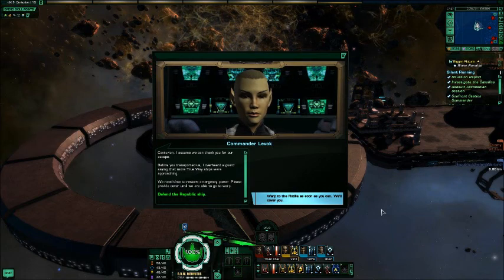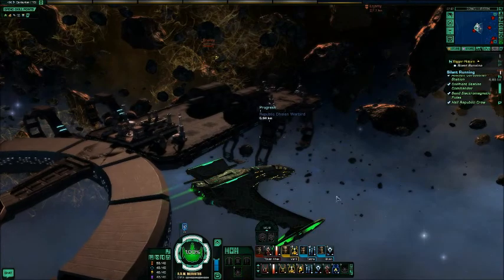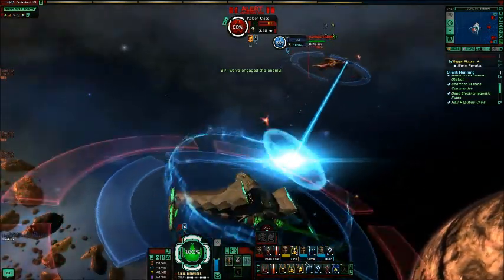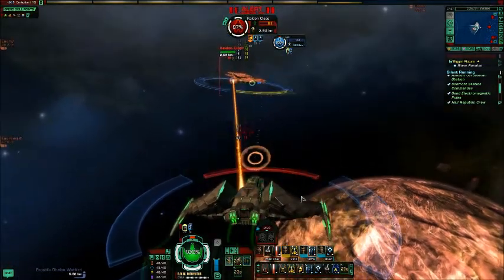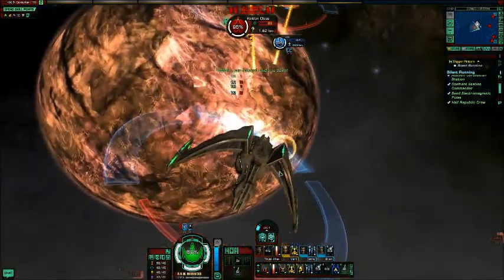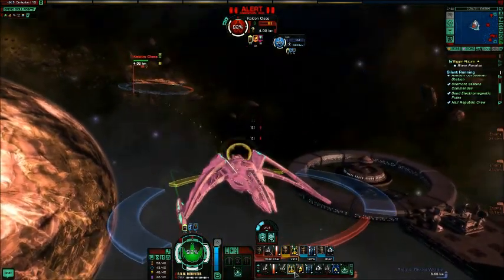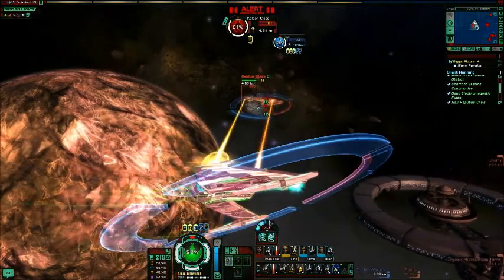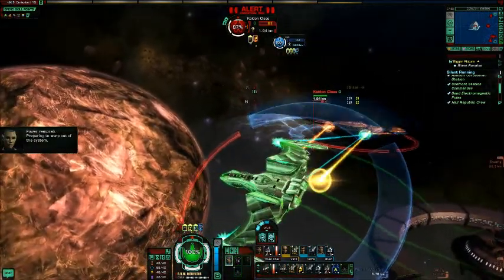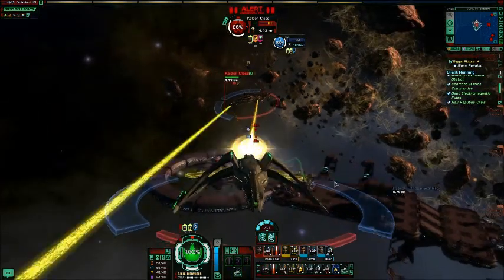We need time to restore emergency power. Please provide cover until we are able to go to warp. Cardassians — they're right here. Okay, I need to swing around because letting them attack the forward shield is not a good idea. I'm not entirely sure why my weapons aren't firing, or my aft torpedo anyway. We kept them distracted long enough. Now all we need to do is destroy it.